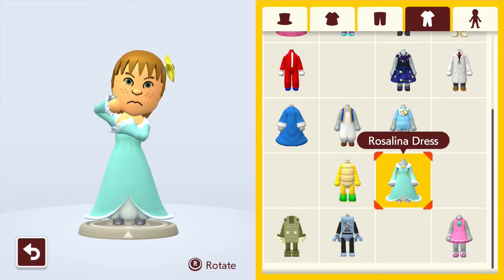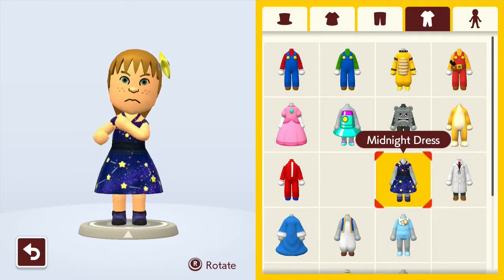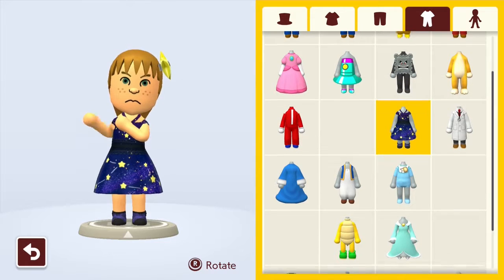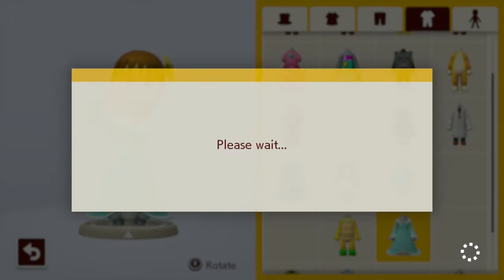Yeah, that's really it for the costumes. But there's more stuff I unlocked. The Midnight dress — you get that if you play 3,000 maps. The Rosalina costume is if you clear 3,000 maps. So there is a difference between those two.